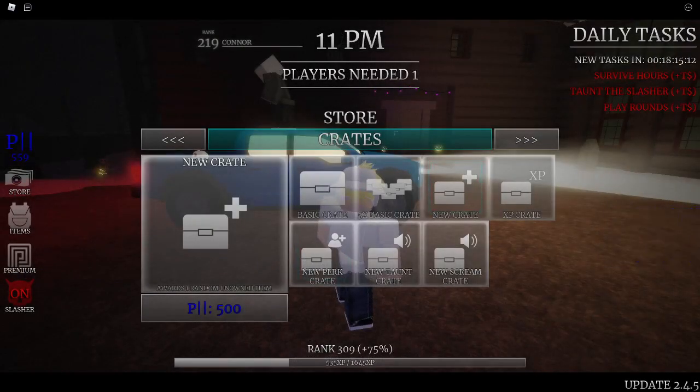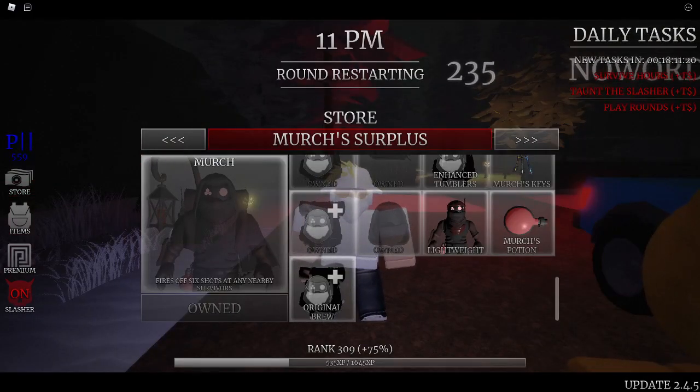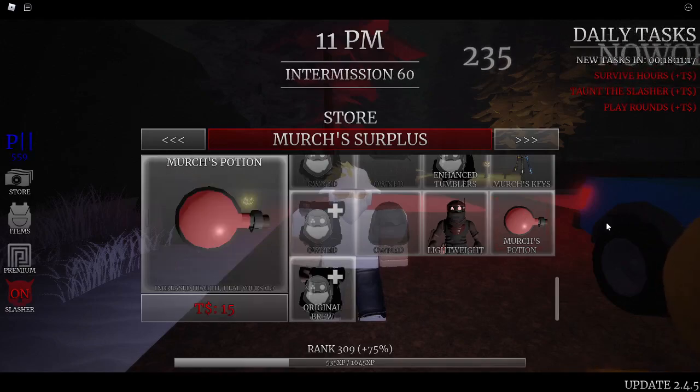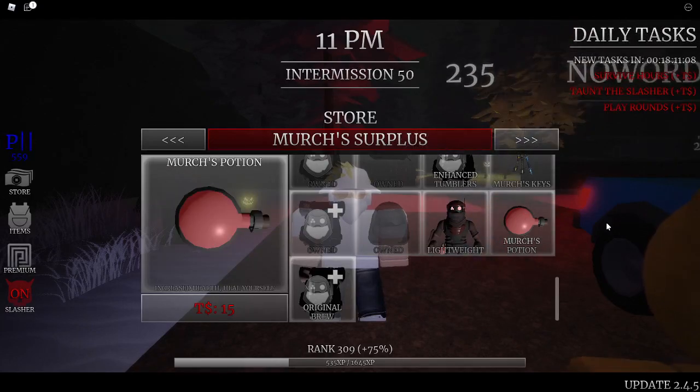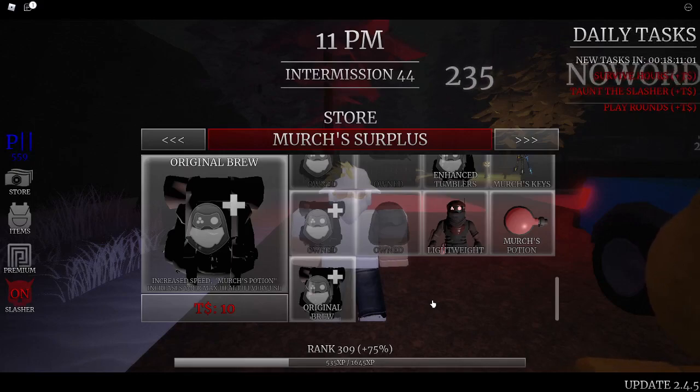This is literally a whole Squid Games update — it's so cool! They also have new merch gear inside the Merchant Surplus Shop. We have the Merchant's Potion, which increases your health and heals yourself so you get more hits. There's also the Original Brew perk for the Merchant's Potion, which increases your speed.